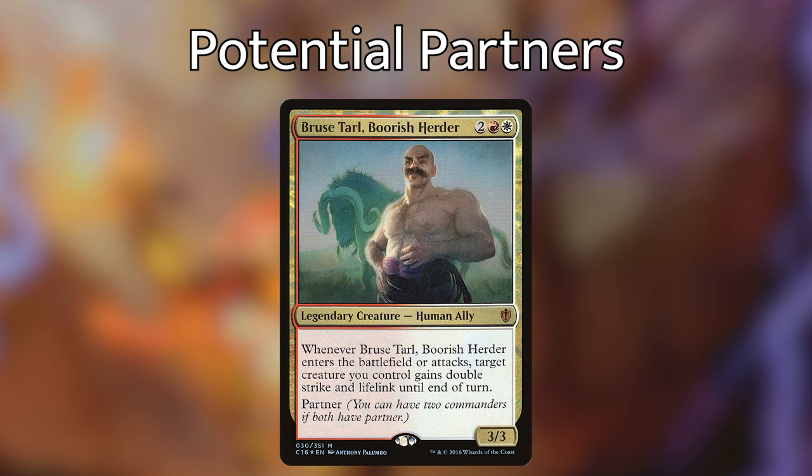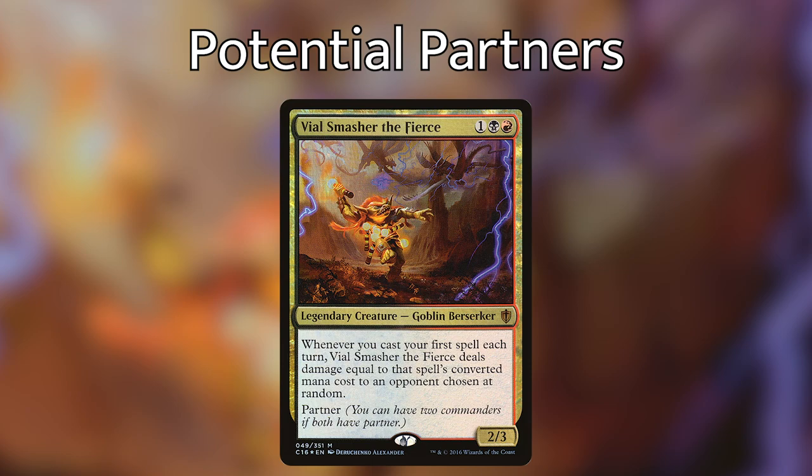Fourth up: Bruce Tarl, Roving Herder — for two red white, a 3/3 legendary Human Ally: when he enters the battlefield or attacks, target creature you control gains double strike and lifelink until end of turn, and also has Partner. If you choose to play Jeskai, Bruce Tarl is probably the best partner for you. After doing all the research, I've concluded there is one best partner commander — especially if you want to copy it — and that's Vial Smasher the Fierce. For one black red, a 2/3 goblin berserker: whenever you cast your first spell each turn, Vial Smasher deals damage equal to that spell's converted mana cost to an opponent chosen at random. Having multiple copies is just absurd.